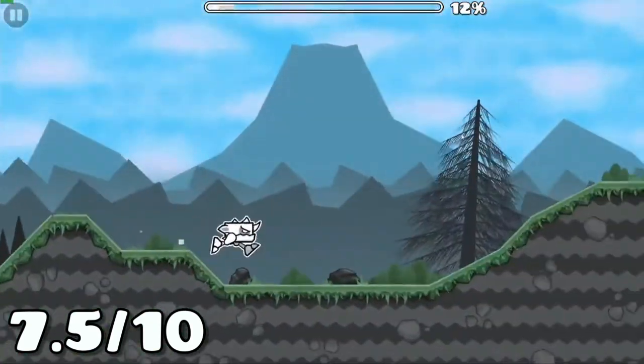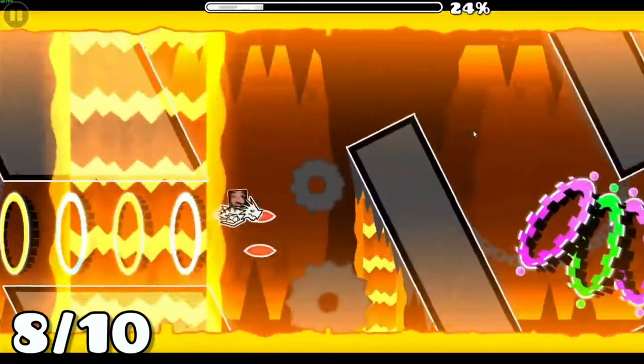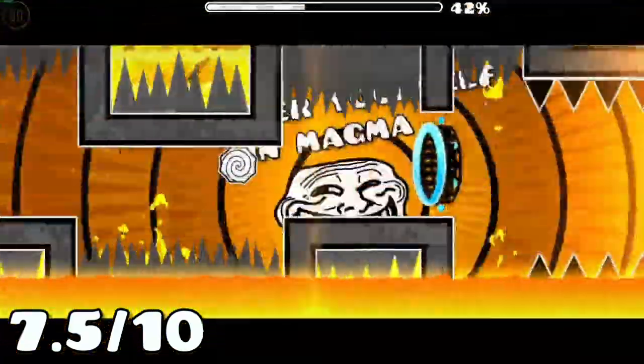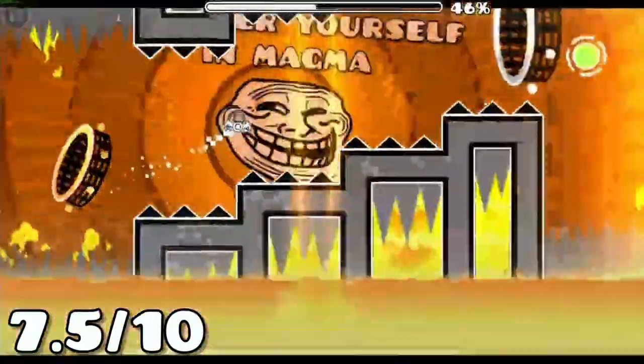You can't tell me that this isn't a good background with a straight face. However, the block design is kind of mediocre because it doesn't really fit. The drop has the same problems, but it's a bit better. Somehow the gameplay is actually fun, which is kind of rare for a Balls Mountain spin-off level. And there's a troll face, so it's automatically a 10 out of 10.